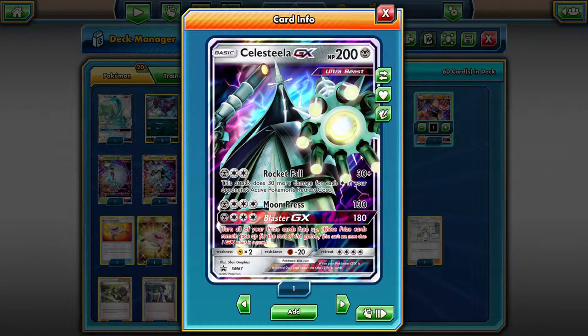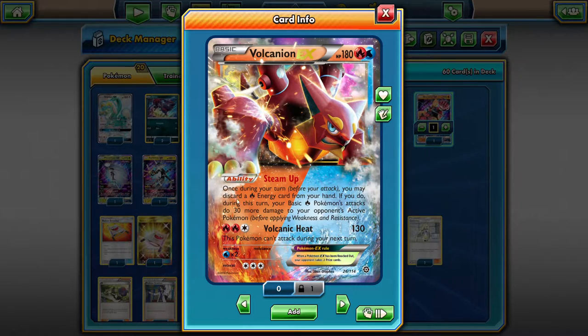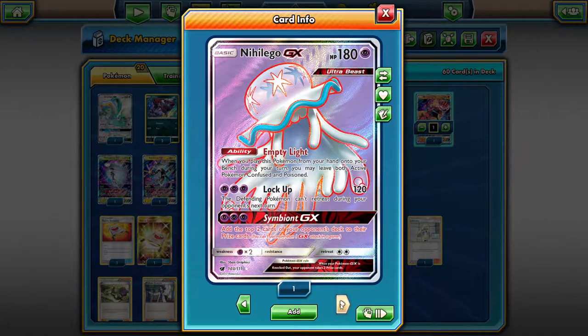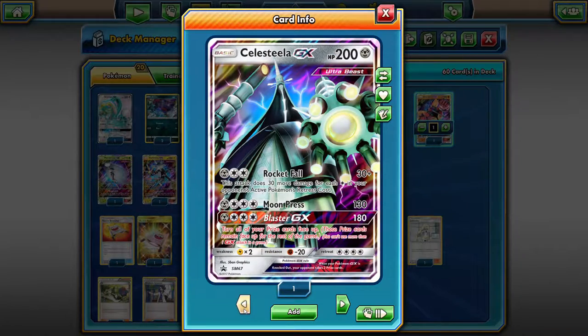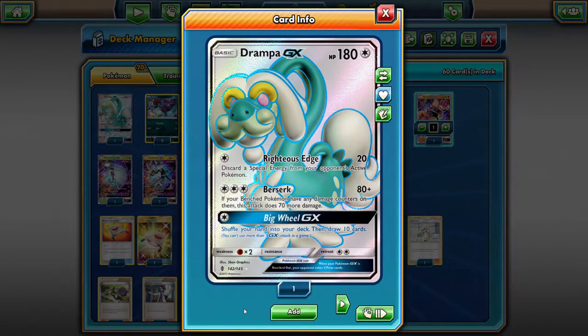Celesteela is really just a bench sitter, which is kind of a problem in this deck. We also have Volcanion EX as a bench sitter for the dual typing, though I'm thinking I should remove Celesteela. We also have Nihilego — the Empty Light ability can poison and confuse our opponent and ourselves, then we can switch into another Xerneas and start hitting numbers. We have an even split: 20 Pokemon, 30 Trainers, and 10 Energies in this deck, and I'll copy the decklist in the description.